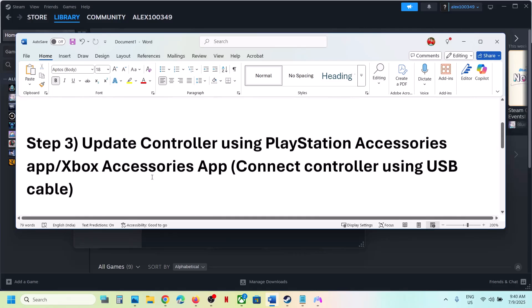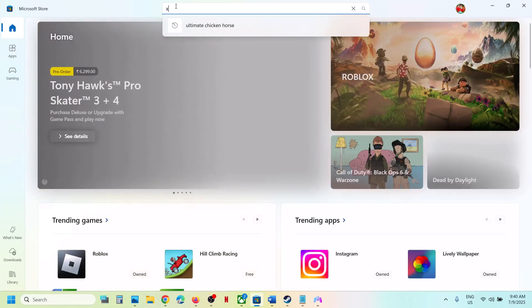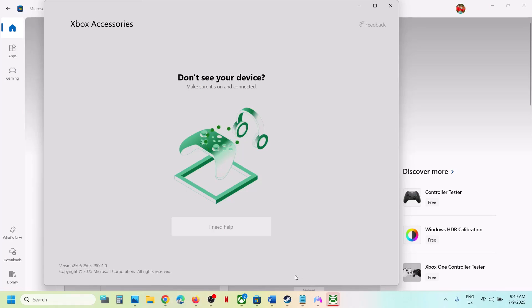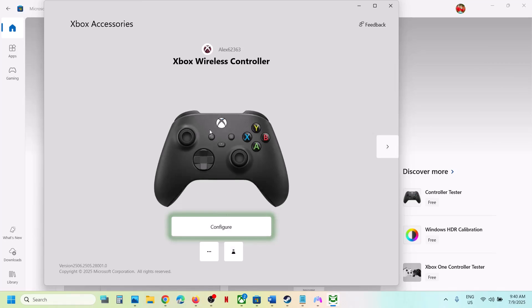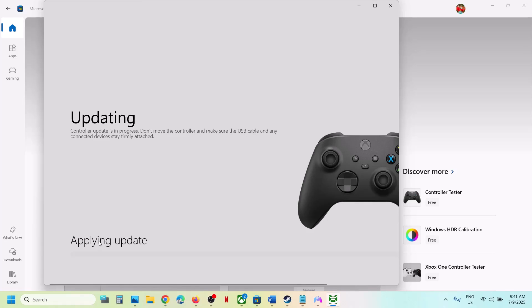If still not working, the next step is to update your controller using the Xbox Accessories app or PlayStation Accessories app. If you have an Xbox controller, go to the Microsoft Store, search for 'Xbox Accessories', and install it. Once installed, launch the Xbox Accessories app, connect your controller via USB cable, and it will detect your controller. Click the three dots and if there is any update available, click 'Update Now' to update it.